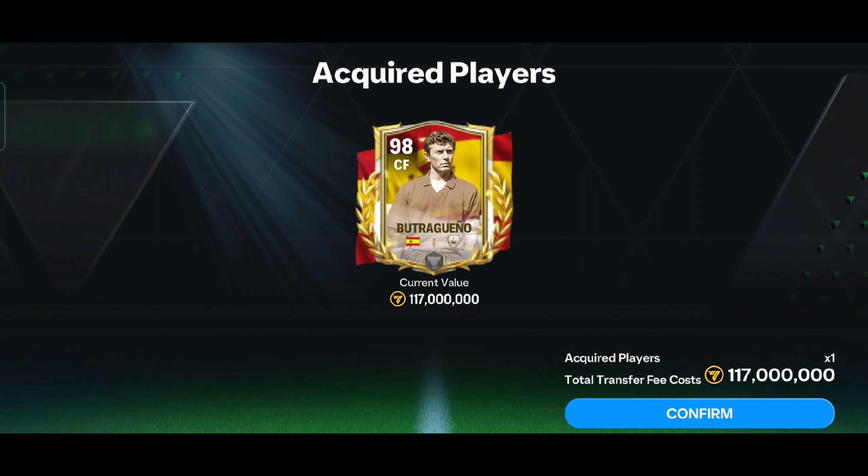Welcome back guys. I've recently purchased Butreino's Euro card for 117 million coins, so let's build his team using a wheel. I also have to build a 95-rated team, or I have to start the match 1-0 down. Watch till the end, because in this video I will tell everything about this card and whether you should buy it or not.